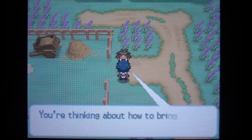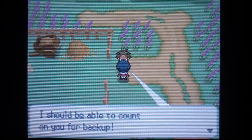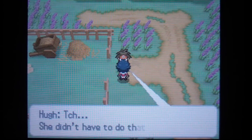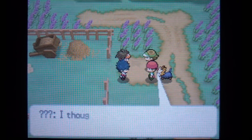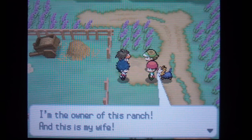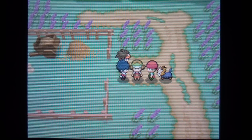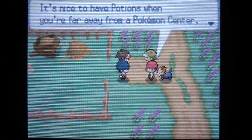Not bad — you're thinking about how to bring out your Pokemon's strength. Hugh asks what we're doing here. We're going to hand over the Town Map. This is the owner of the ranch, and we're going to get ourselves a Potion — he gets one as well.